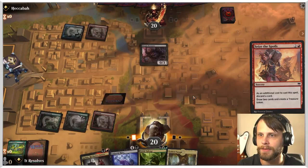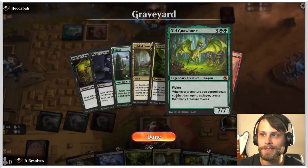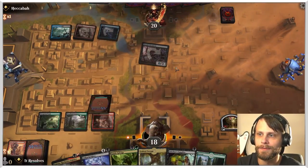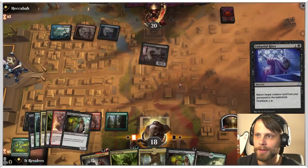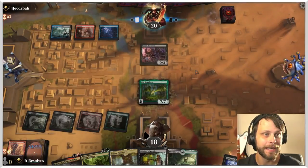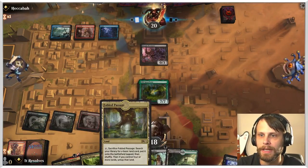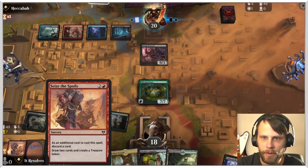I think we just go for the red mana here. We can use Seize the Spoils to get Old Gnawbone into the graveyard, draw a couple of cards, and get that treasure token. Then next turn we can actually just get Old Gnawbone out. The opponent is going to go ahead and foretell a card — I'm fully expecting quite a lot of removal from them this game. We're going to just go for it here; they're down to one mana available so I feel fairly confident.